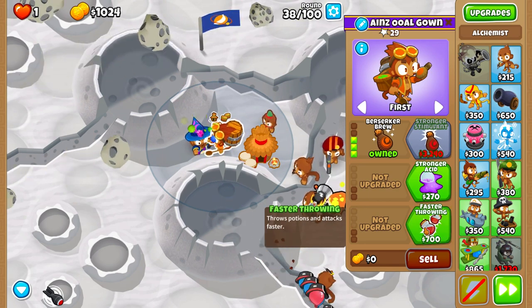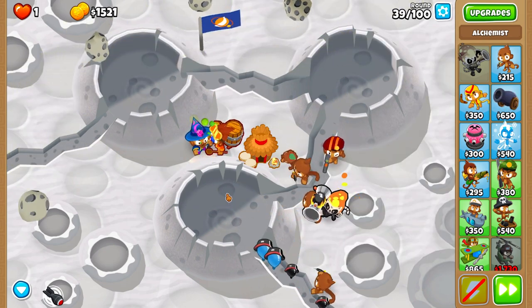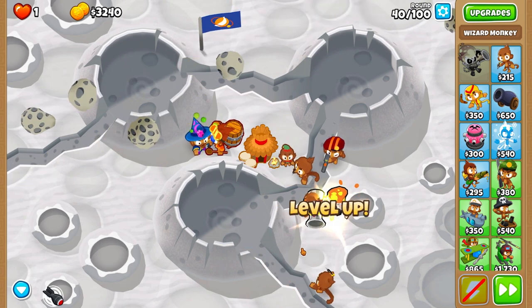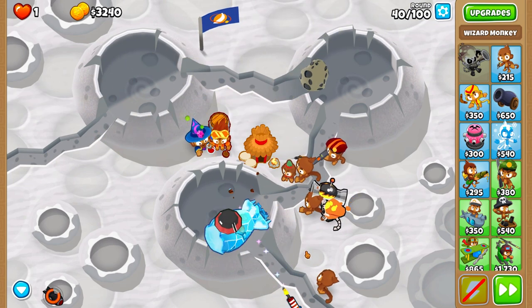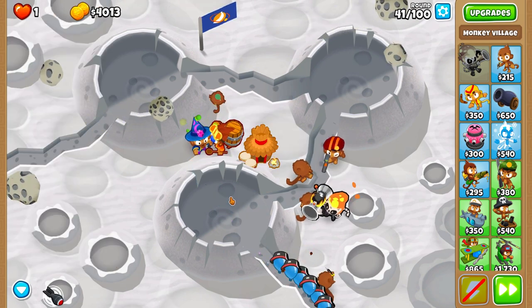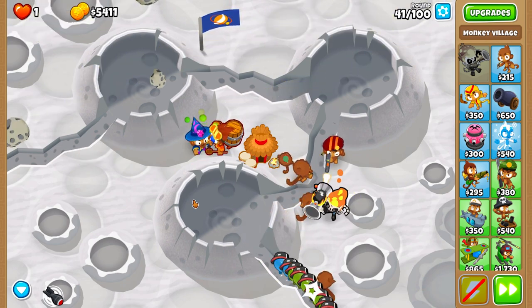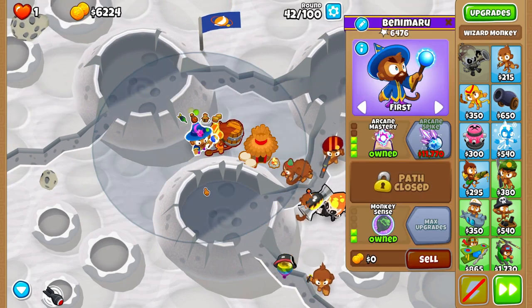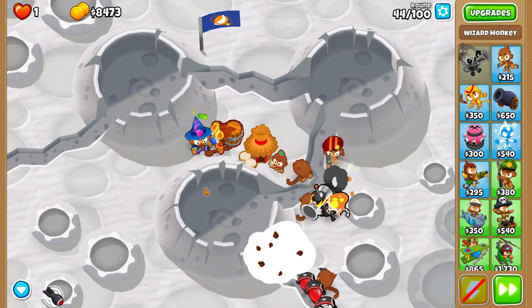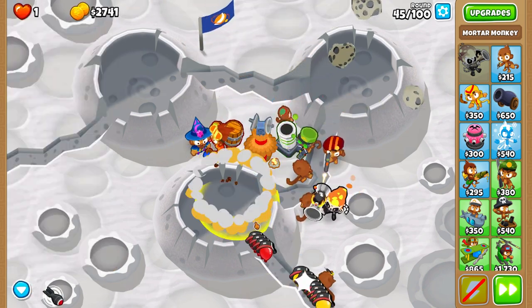Next step is to upgrade to a 2-0-0 village. The Wizard is now 3-0-2, and we also upgrade the Alchemist to 3-0-1 right beside the wizard. For round 40, we use Jones's ability when the Moab gets in range of the wizard. This is going to be very simple. Also, why are we using wizard? Why not go straight into mortar? Simple — because wizard can hit through walls if you upgrade it into the top path, and we really want that safety net reaching the beginning and end of the track.